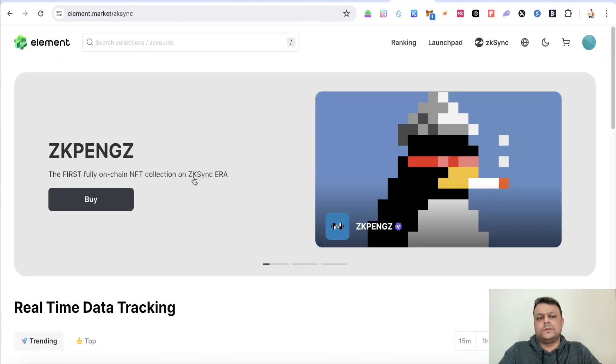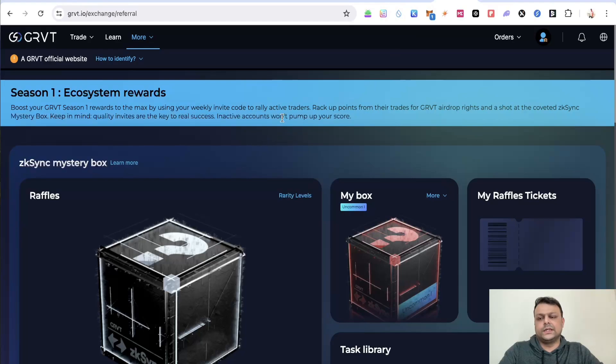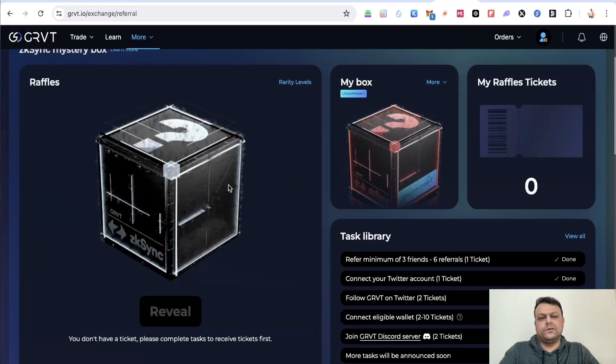If you're into NFTs, you might want to buy certain NFTs on Element, which is also coming up with their airdrop. Links in the description for Element sign-up — you'll get 20 LE rewards for an active transaction on Ethereum mainnet, and you can purchase NFTs on the zkSync Era network. The next platform is GRVT, a multi-chain DEX on zkSync. You'll need an invite code — my quota is full this week but I'll share my invite link after four days.